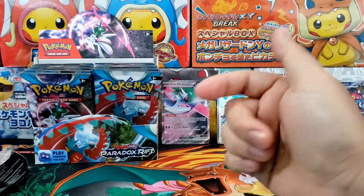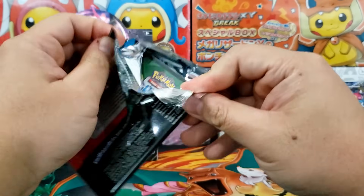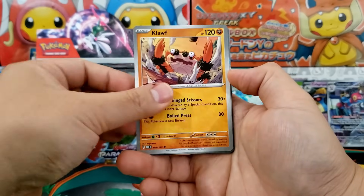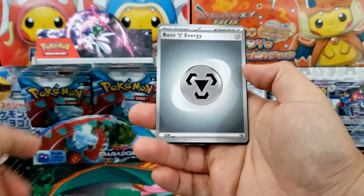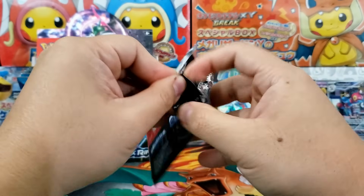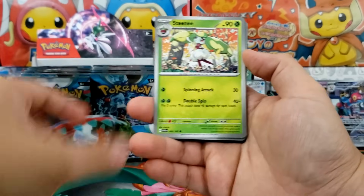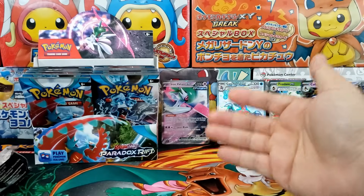I think this is my favorite standard set of the year by far — I don't even think it's close. If you guys like Paldea Evolved or Obsidian Flames or even base set Scarlet and Violet more than Paradox Rift, I completely understand that. But I think there's enough flavor here in terms of the gimmick with the past and the future, as well as enough interesting and cool looking Illustration Rares that it's a fun set to open. A lot of people think this set is going to kind of tank. If this ends up being an $80 booster box by the holiday season, I am okay with that — because that just means I get to open up a bunch of really fun Pokemon cards for a very affordable price.